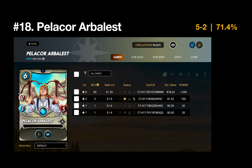Number 18 is the Pelicor Arbalest — a 71.4% win rate with five wins. This one pairs wonderfully with General Sloan, and I think I need to get this card more involved in more battles.